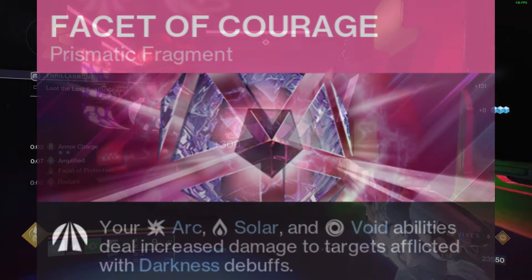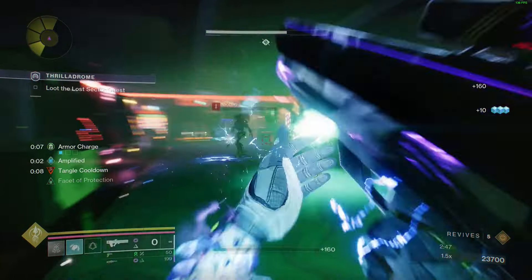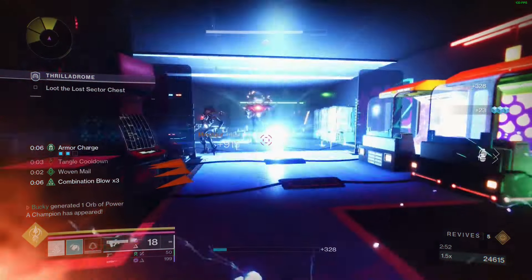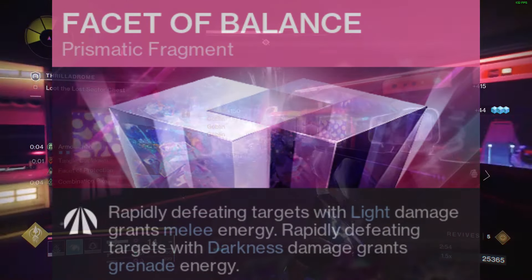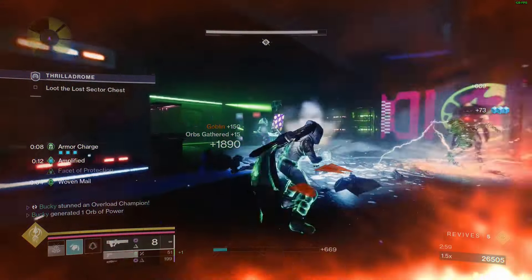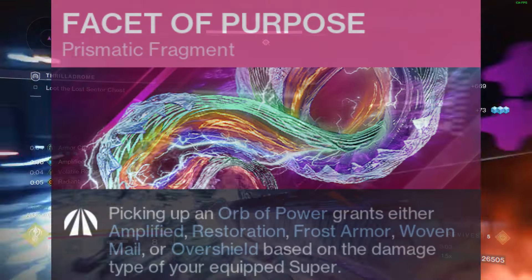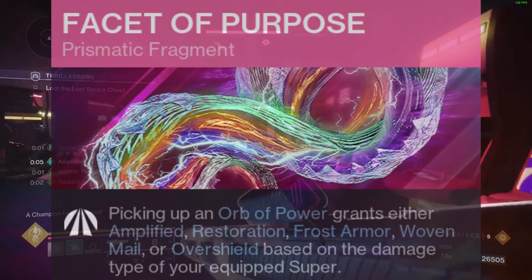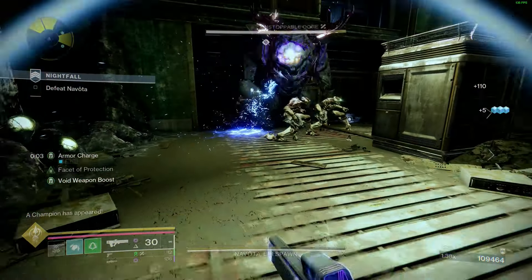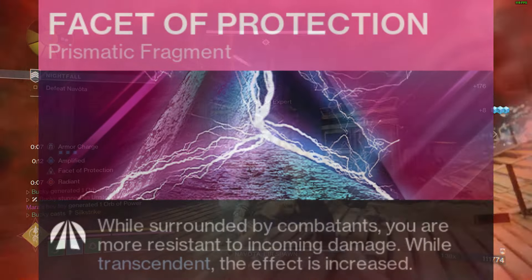Facet of Courage — your arc abilities deal increased damage to enemies affected by darkness debuffs. This works directly with Winter's Shroud: dodge near an enemy to slow or freeze them, and your arc moth will deal more damage to them. Facet of Balance — rapidly defeating targets with darkness damage grants grenade energy. Dodge near enemies, drop a Threaded Spectre, it explodes dealing Strand damage, and now you get grenade energy back. Facet of Purpose — since we're using Strand super, picking up an orb of power will grant you Woven Mail, and we will be making a lot of orbs. And lastly, Facet of Protection — while surrounded by combatants, you are more resistant to incoming damage.